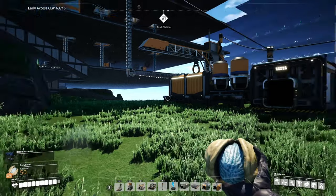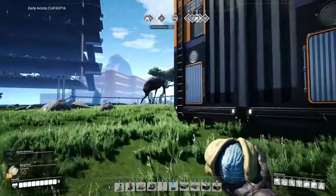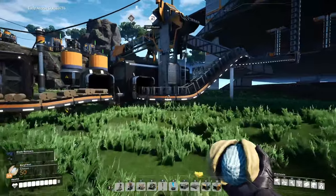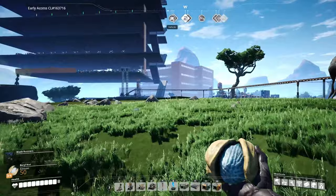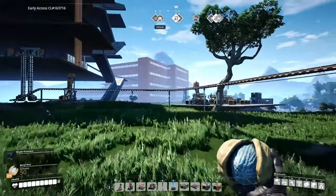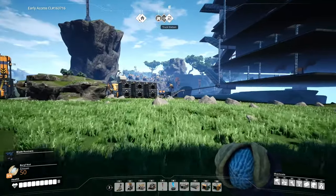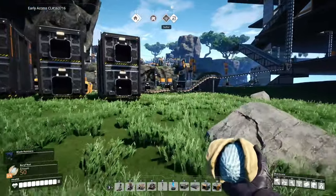Hey everybody, this is GliderCat and it's time to play. We're back in Satisfactory, of course. This episode we just need to set up our truck route to get our modular frames out to our steel factory and then route them up to the top floor to start making those versatile frameworks. We've got truck stations set up on both sides now, we just need to program our tractor here. Let's give that a shot.